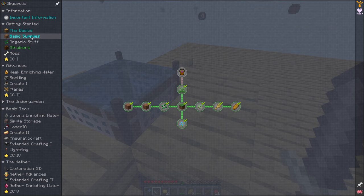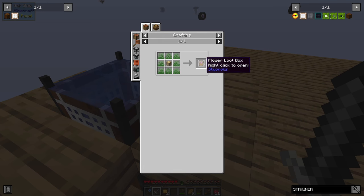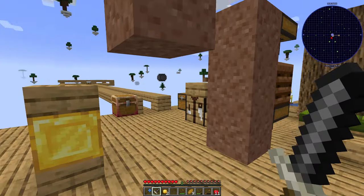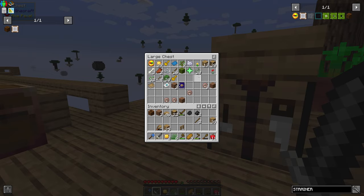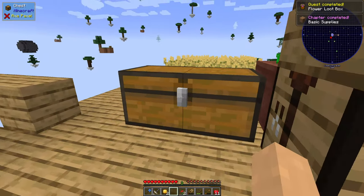So strainers is complete. Organic stuff I'm not so fussed on. So how exactly do I create a flower loot box? That's not so bad. We might as well just complete off that section while we're here. How much grass did I get from a minute ago? So flower loot bag — right click to open — just gets me a bunch of flowers.